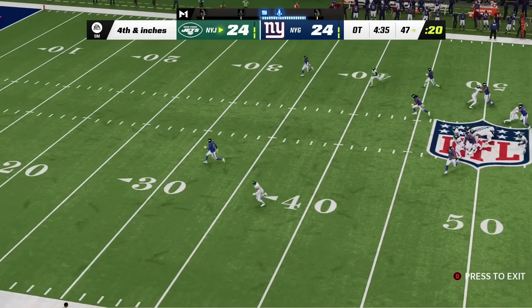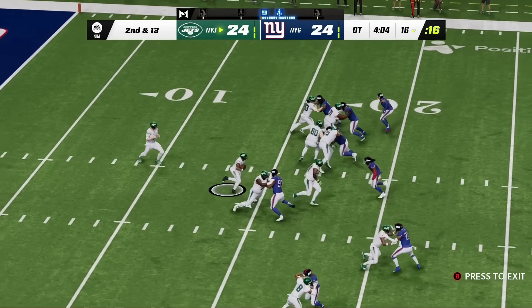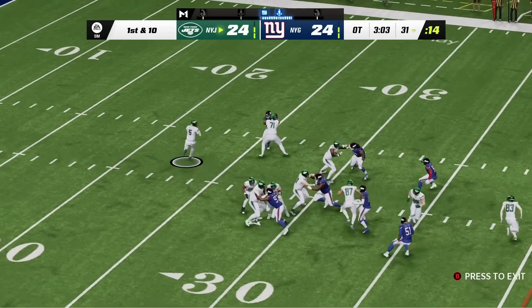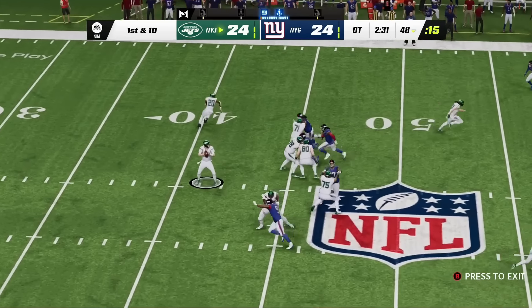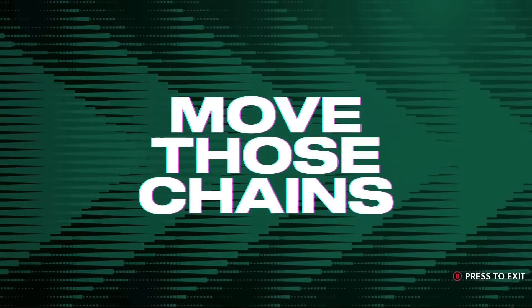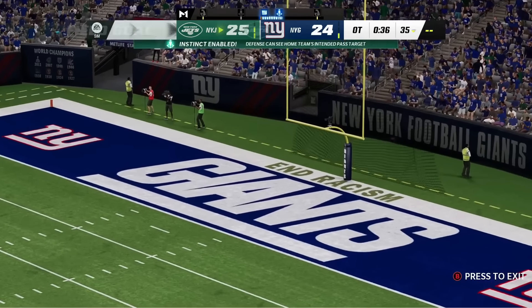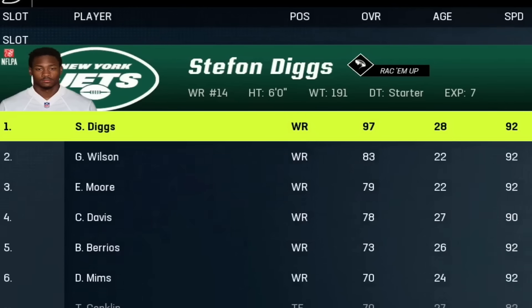The Jets get the ball back with Mike White at quarterback. He hands off for a pickup of eight, then gets a first down on third and two. Play action throw on the run — beautiful completion to the 48. The Jets keep marching. Mike White is playing like prime Brady. They take the field goal to win the game over the Giants. The Jets beat the Giants and will get Stefon Diggs. Stefon Diggs has now been on all three New York teams.